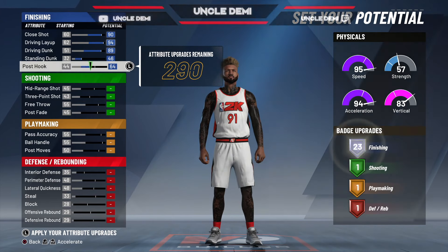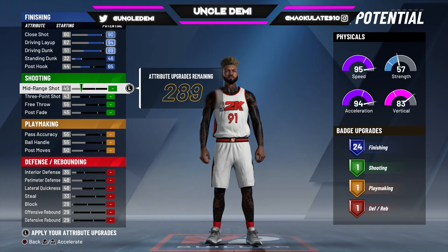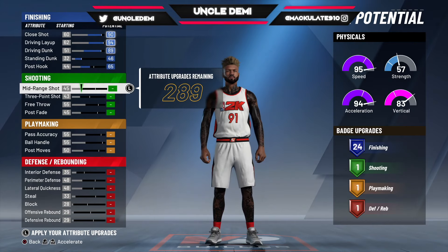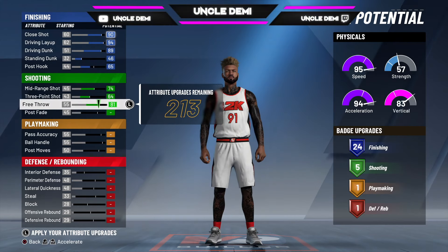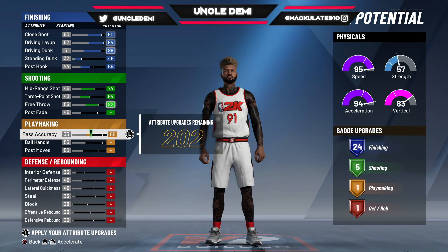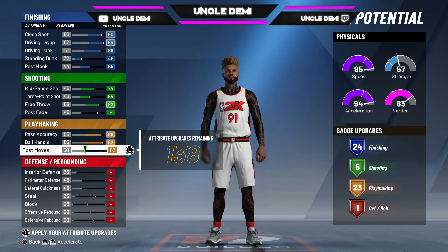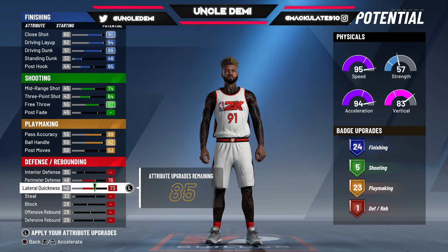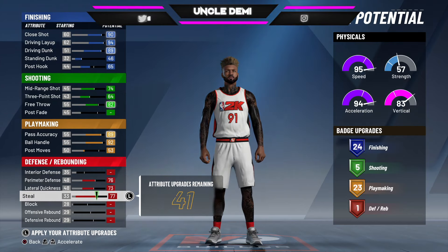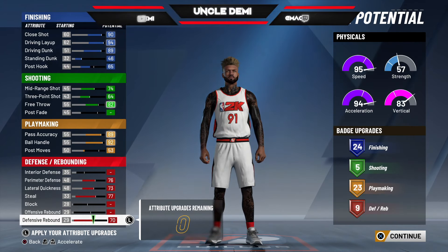Go to 65 here, which gives you 24 finishing badges. Then max these out — that gives you exactly 5 shooting badges. Then go up to 3, which gives you 23 playmaking badges. And then max out your perimeter, lateral quickness, steals, and defense, giving you 9 defensive badges.